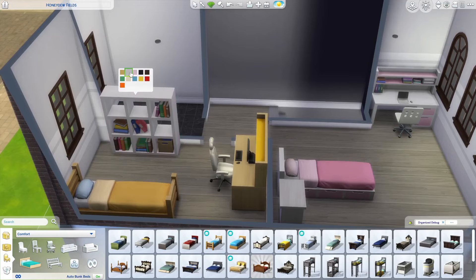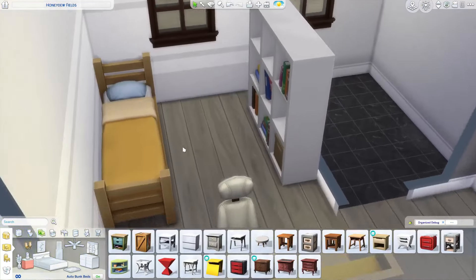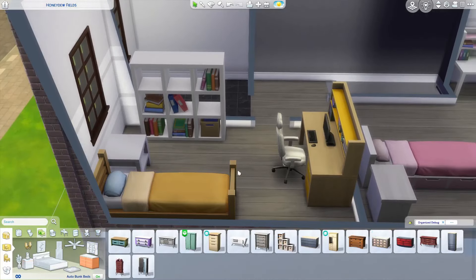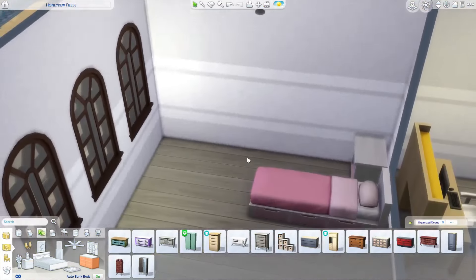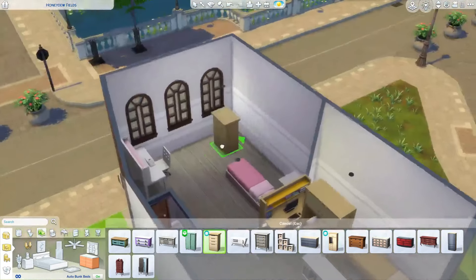Just adding in some more IKEA furniture. Luckily a lot of these items match really well with the base game items — this little white side table matches that white bookshelf really well and reminds me a lot of IKEA stuff. Same thing with this wardrobe.